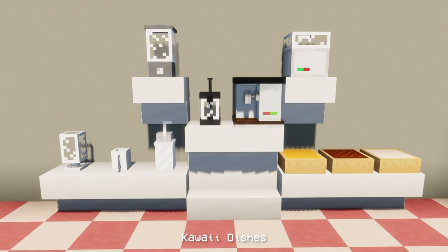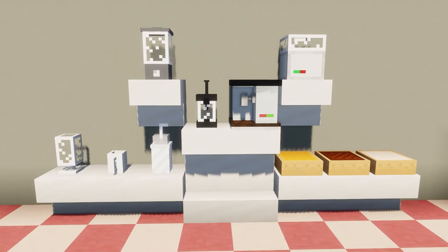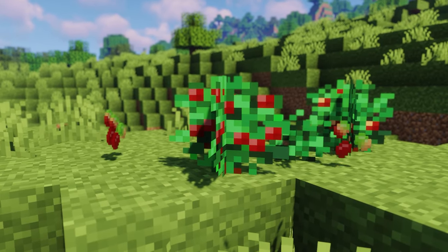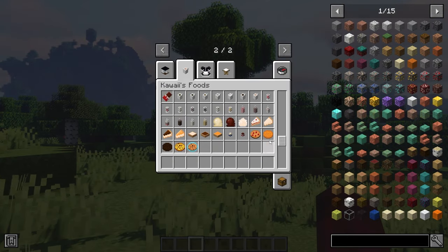For this next mod, we have Kawaii Dishes. This mod is heavily inspired by the Maid Cafe thematic. It adds new food sources and cosmetics. There are coffee plants that naturally spawn in the world and are similar in function to the sweet berry bushes, giving up to three coffee fruit. There are coffees, ice creams, milkshakes, chocolate bars, candies, cheesecakes, cake slices, cookies, and colored stools.